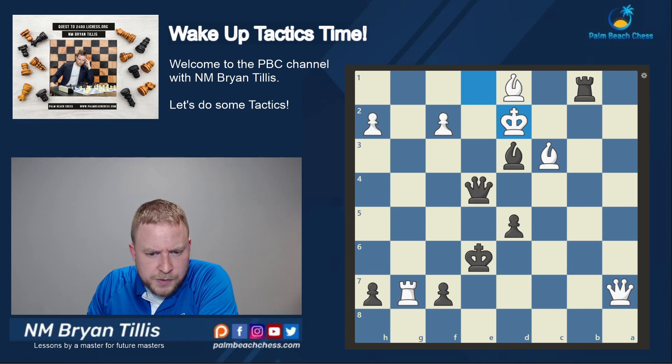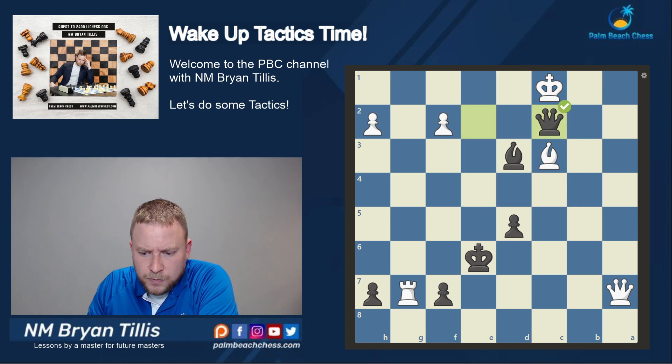In this position, the most forcing and aggressive check is Rook takes Bishop. After King takes, Queen E2, King goes to C1, Queen C2, mate. And that is my final answer.